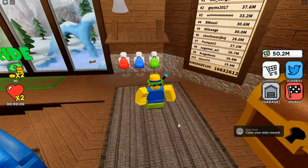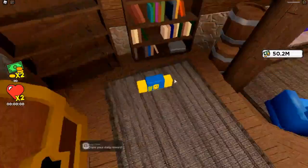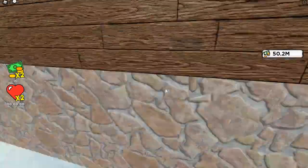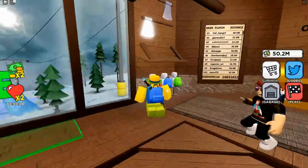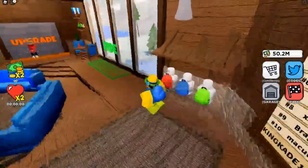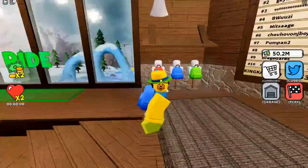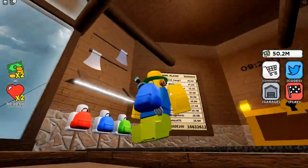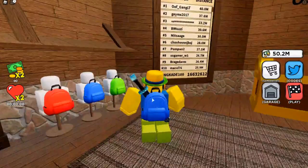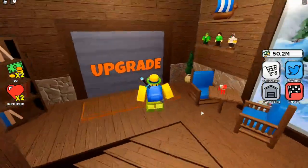I equipped the backpack, let's reset and see it. Oh, that actually looks pretty good — might not wear it all the time but it looks pretty good. If my sword wasn't sticking out like that, it would look like the sword goes into the backpack.